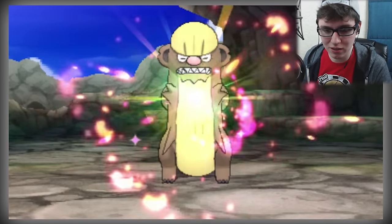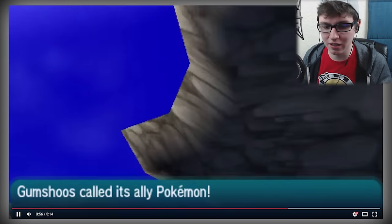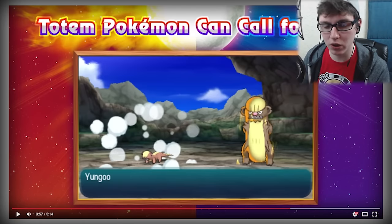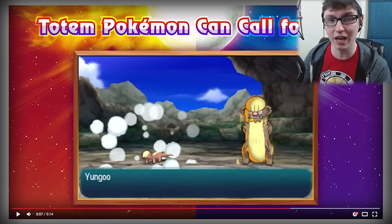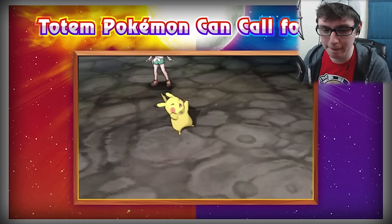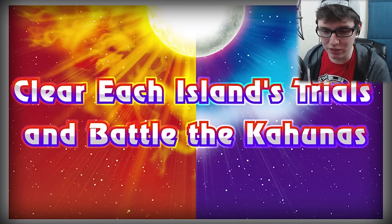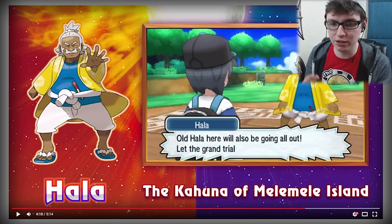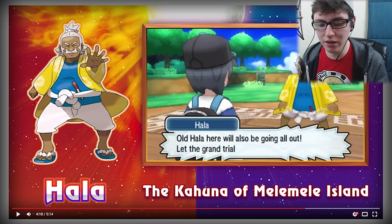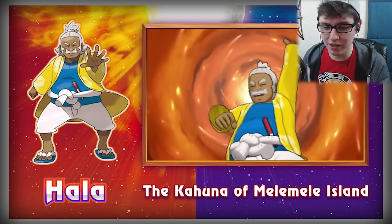Powerful Totem Pokémon await — so these are like boss battles. I don't understand if you can catch them though. This is really cool because — I don't know if you guys played Yokai Watch — they had really cool boss battles, and if they have stuff like that in Pokémon I'm gonna be so excited. The Totem Pokémon look really cool. It looks like it's gonna be tough if they can call on a bunch of other Pokémon. Battle the Kahunas — I can't tell if the Trial is like the first Gym and the Kahuna is like the second Gym. It looks like your professor — whoever this guy hanging out with the professor is — is one of the Kahunas.